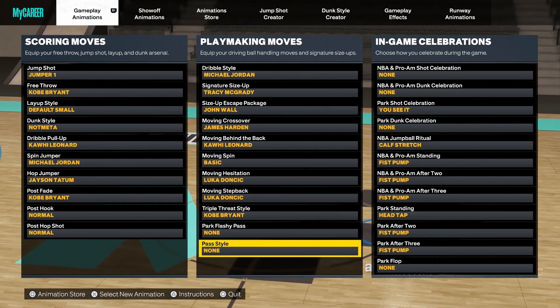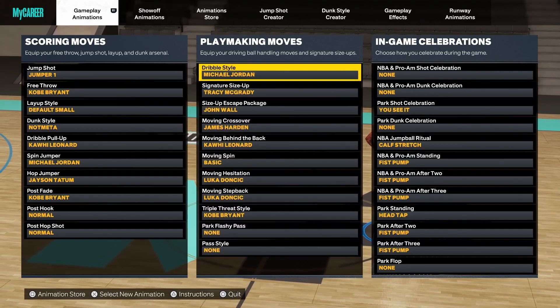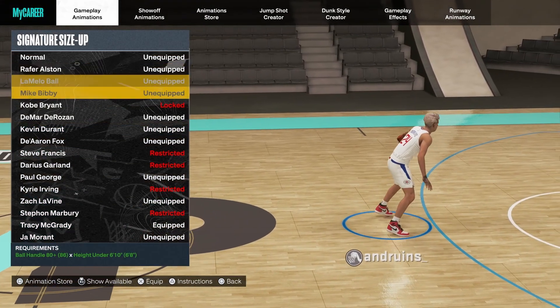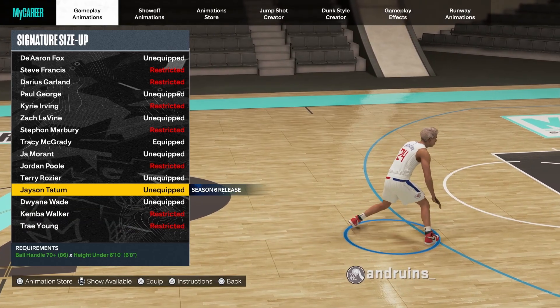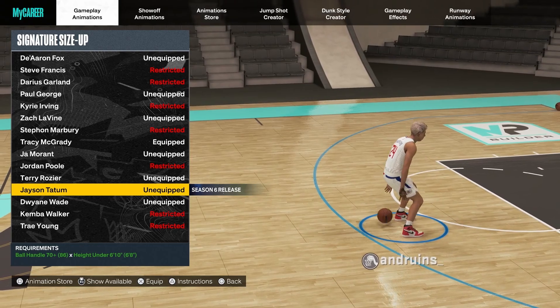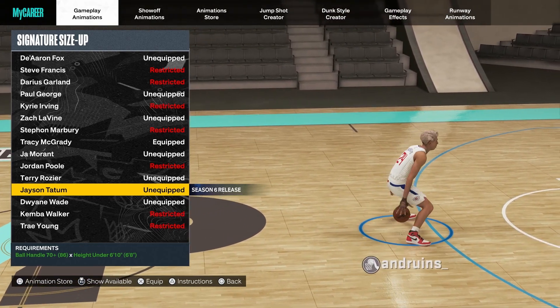I'm going to explain why I chose all these dribble moves and give a quick one-minute tutorial on how to do a few dribble moves I've learned since this new season came out. None of these moves are Season 6 moves, so I'll go ahead and show you guys the Season 6 moves and whether they're good or not. Jason Tatum is one of the newest ones — it's honestly not horrible. If you haven't checked out the Season 6 reaction video, be sure to go check that out.